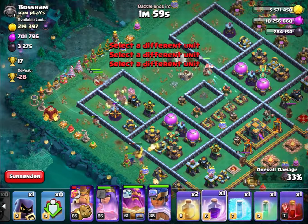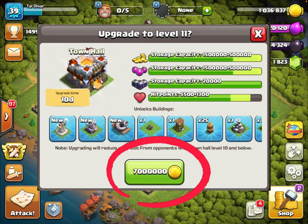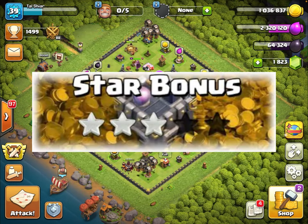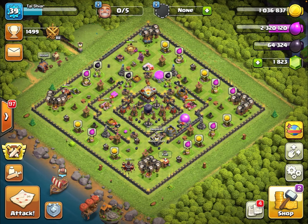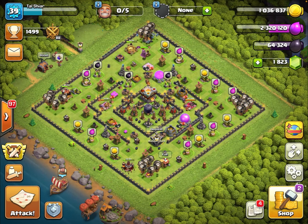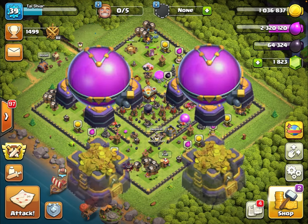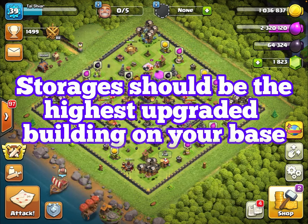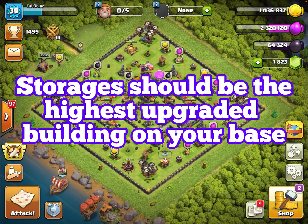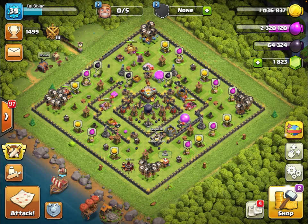Number two: upgrade your storages. You need them to get to the next Town Hall level, and with the star bonus you want to keep them full. Eventually you'll have magic items to fill your storages and you want them to be as big as possible. As a strategic rusher, your storages are going to be the highest-leveled items on your base, so you can afford your Town Hall upgrade, your lab upgrades, and everything else you need to do.